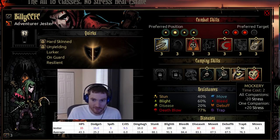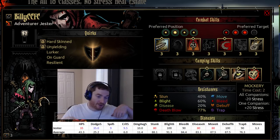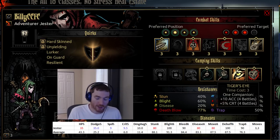Let's talk about camping skills. Mockery is so-so — it's a single target stress increase that gives stress reduction to all other characters, not the jester. Two characters lose 20 stress, one character gains 20 stress. You can finesse that by running stress resist items on the character whose stress you're increasing. It's situationally useful if one character has low stress while everyone else has high stress. But with a jester in the group, you probably don't need a lot of stress camping abilities. Tiger's Eye is fairly bad — a single target accuracy and crit boost. For a cost of three, you can usually find better ways to boost accuracy and damage, so I tend not to run this.